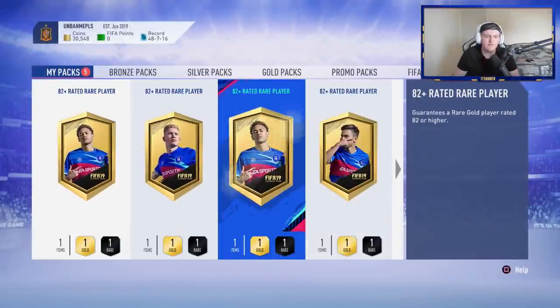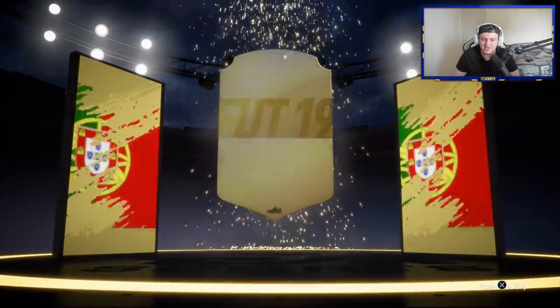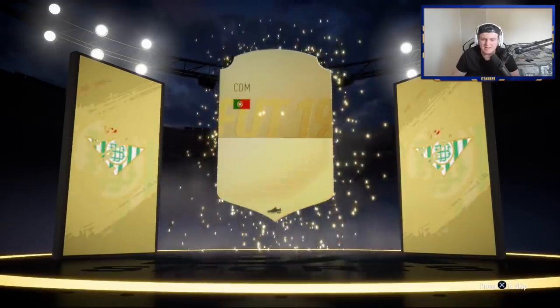We've got five of these left. Halfway through, we're yet to see a walkout. Be nice to see a walkout in one of these. No walkout in the sixth pack — it's going to be another board. An Ibra would be fantastic actually, just for that SBC.